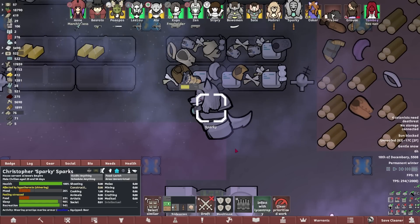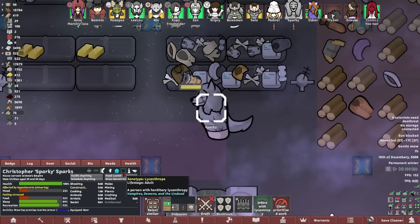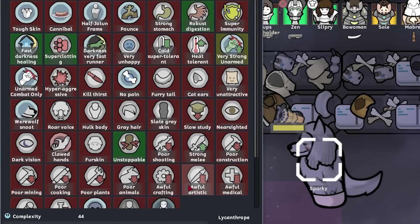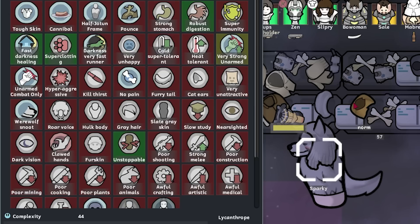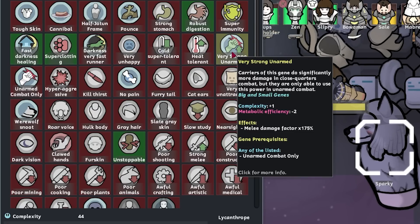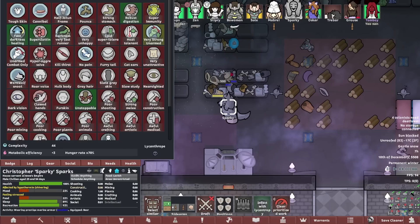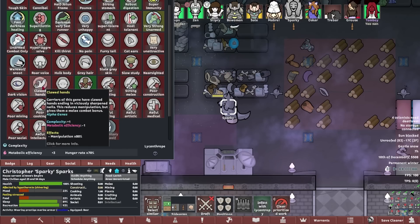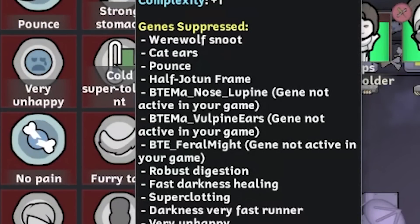We'll give them stone skin gland and all sorts. We need to convert you over as well — Xenotype. Tough skin, cannibal, half your frame, pounce — carriers of this gene can pounce on prey. That's fun. So they'd be making a very good melee character, much like Mona, Petitpoir, et cetera — the only ones that can naturally jump. Very strong unarmed. Melee damage factor up by 175% — so we should give power arms. But you've got clawed hands. I think power arms would be a lot better. We're a wolf snoot.